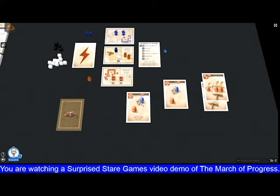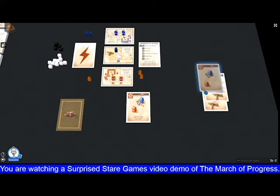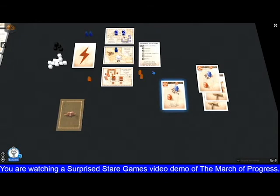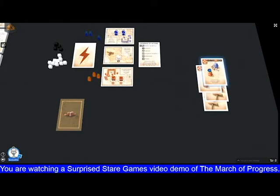Blue could have played a strength card and increased their army strength to three, making it three against two, in which case both orange armies would be killed off. Attack plus one is similar, except you must discard a card from your hand — not your scorecard, must be another card — in which case your force gets plus one. So if blue is at strength three and orange plays attack plus one with two armies, that's a tie and all armies would be destroyed. That's how the attacks work.